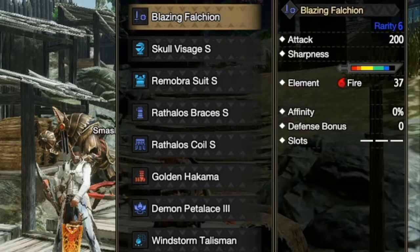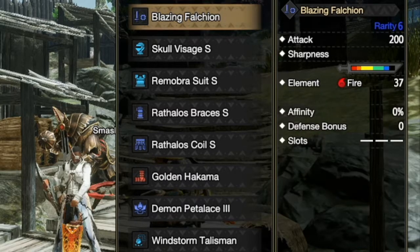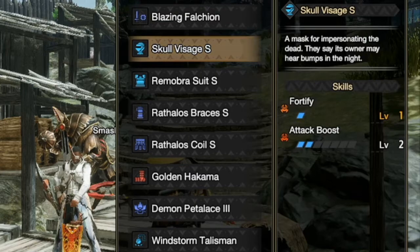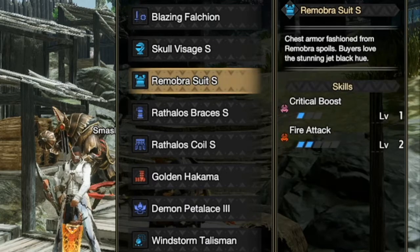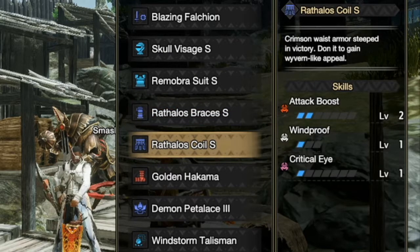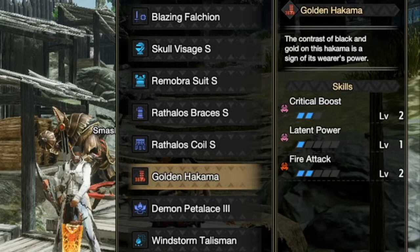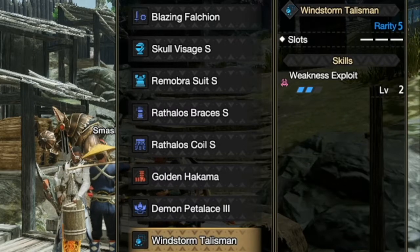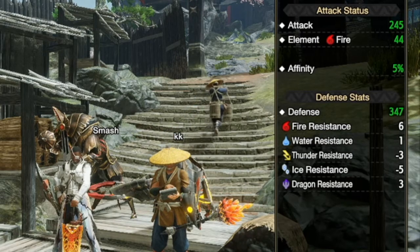Let's get straight into the stats. We're using the Blazing Falchion. We have Skull Visage with two attack boost jewels, the Remorbus suit with two blade jewels for fire attack, Rothalos Braces for attack boost, that coil for attack boost, and a critical eye decoration. Golden Pants with critical boost, obviously two fire attack, and Demon Pedal Lace. I don't have weakness exploit here. The stats are 245 attack and 44 fire elemental damage.